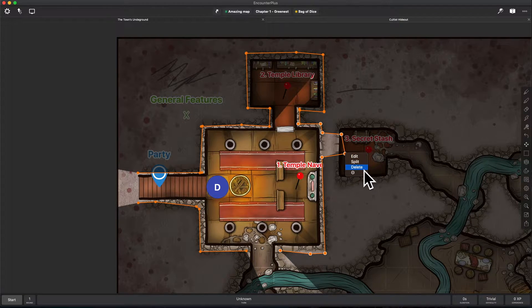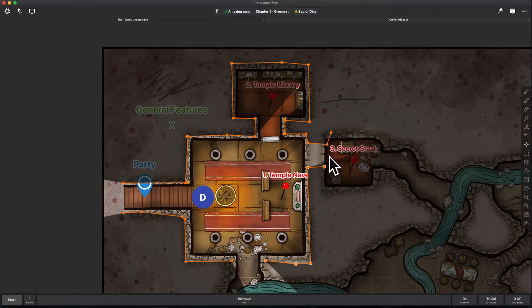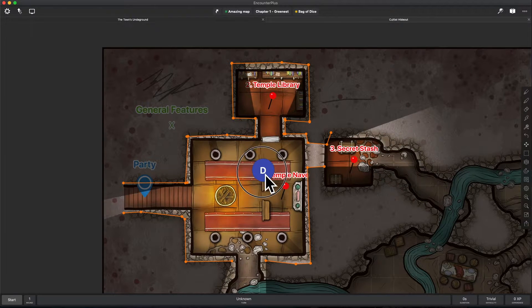I can also click on one of these points and delete it, or I can click on one of these points and choose to split. So now I have split this into separate walls, and you'll see that the line of sight is working there.